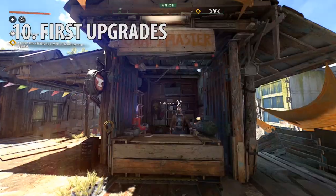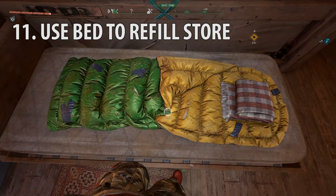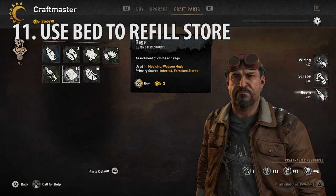The fastest way to get money is to duplicate crystals. I'd upgrade these first: medicine, paraglider, and grapple hook. Use the bed twice to refill items at the trader and craftmaster to the maximum. This is a fast way to get lots of scrap, which is used to craft many useful items.